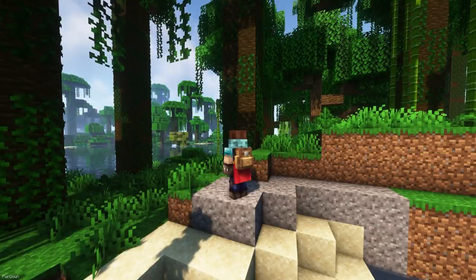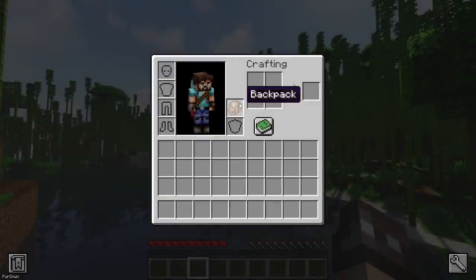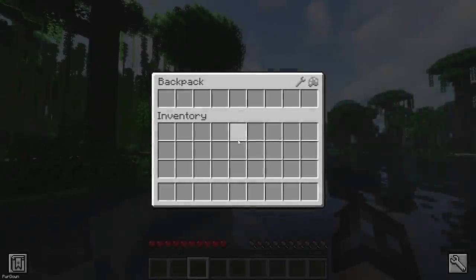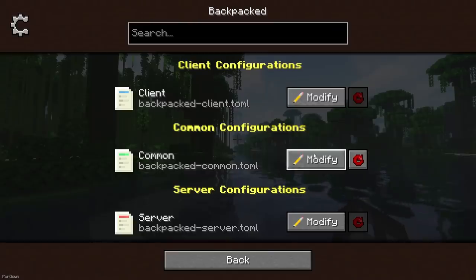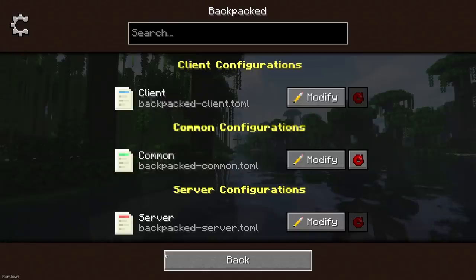I don't know how I never covered Backpacked before, a mod by Mr. Crayfish. With it, you can craft the Backpack from 6 Rabbit Hide, 2 String, and an Iron Ingot. There is a dedicated slot for the Backpack, so it can be worn on your back without taking up the chestplate. By default it only offers 9 slots, but that can be easily configured, and you can quickly open the Backpack by pressing the B key.